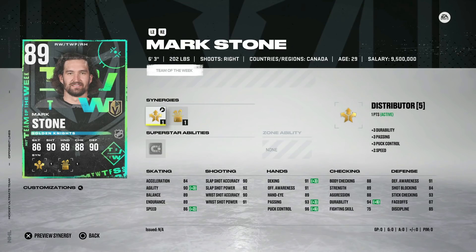We've got the 89 Mark Stone, and until they fix his skating it's just going to be so hard to use this card. Very few players are going to be able to use him effectively, and even if you are able to, there are so many better options. His skating is just so low to start that even at 99 it's going to be tough.